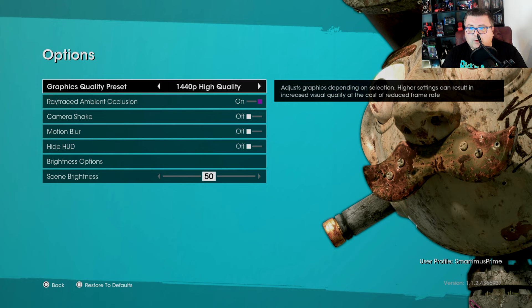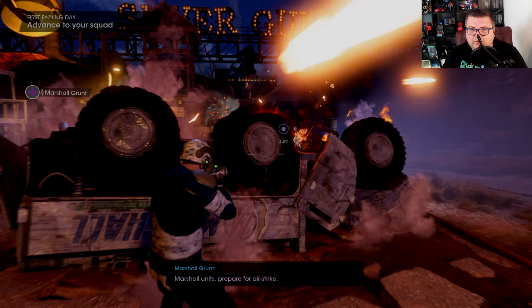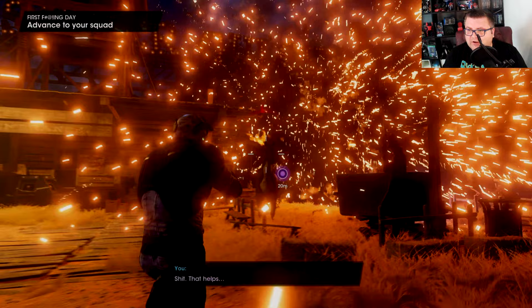In 1440p High Quality with ray tracing on, it can go as low as around 40fps. With ray tracing off it runs a little better, but it can still drop into the 50s. With ray tracing back on, you can already see it's much, much choppier than it was before.